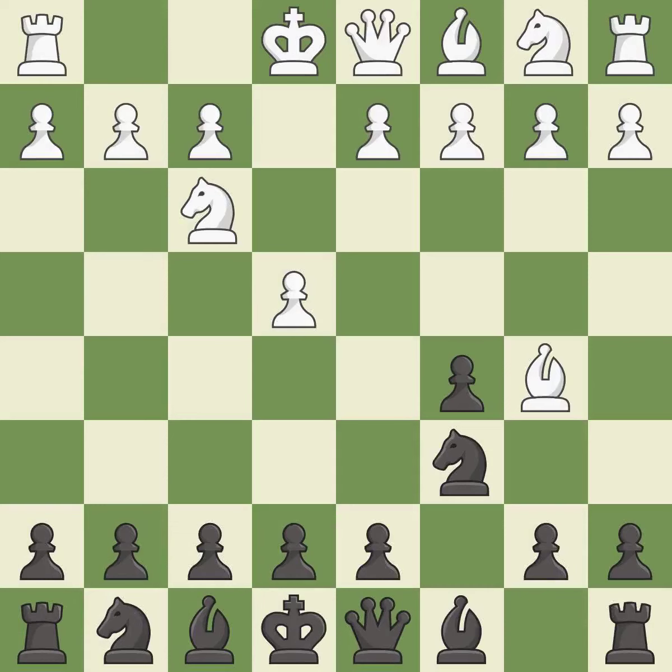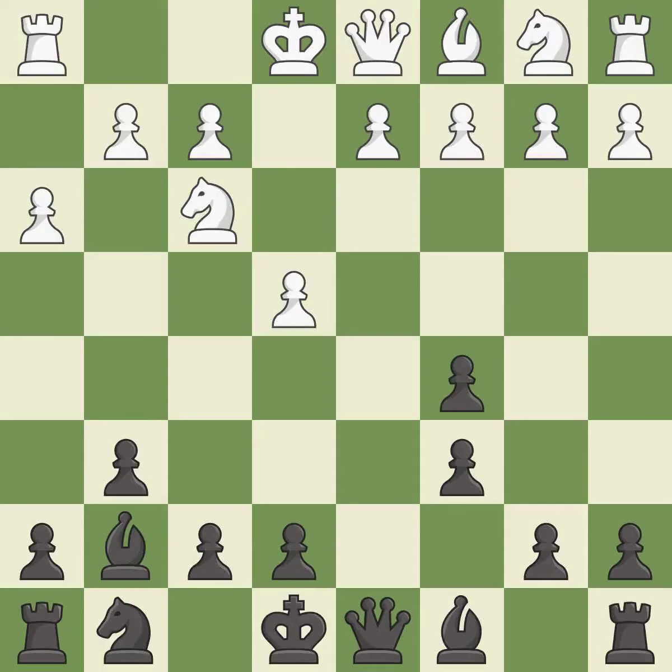Bb5 attacks the knight on c6 and prepares to castle kingside. g6 prepares to fianchetto the dark-squared bishop to g7, where it will sit on the long diagonal. Bxc6 captures the knight and forces black to double their c-pawns in exchange for the bishop pair. Dxc6 captures the bishop, opens up the d-file, and allows the light-squared bishop to develop. This fianchettos the bishop by placing it on a powerful diagonal.